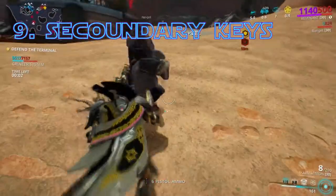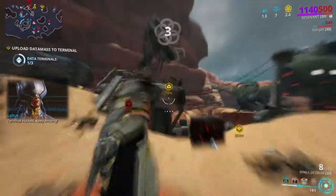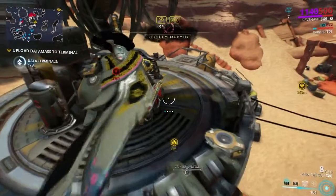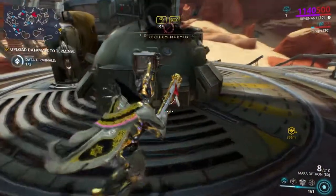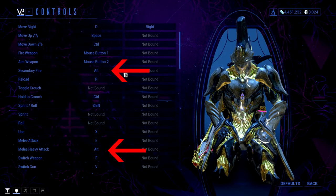Are you tired of constantly pressing 1 when playing Gauss or Cora, or reaching all the way to key 5 for Operator Mode? Worry not — you can set secondary keybindings. I like to put the first ability and Operator Mode on the back and forward thumb buttons of my mouse; it becomes so much better. I also put the Alt Fire key on the Alt key — honestly, it should be Alt by default.